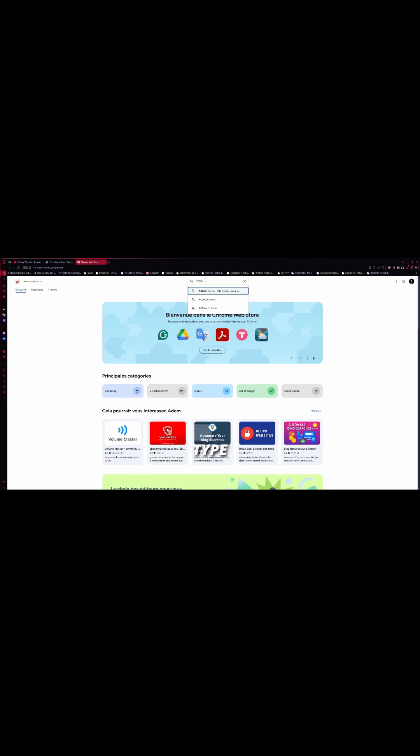First, go to Chrome Extensions, type FC Enhancer, click the first result, and add to Chrome. Done.